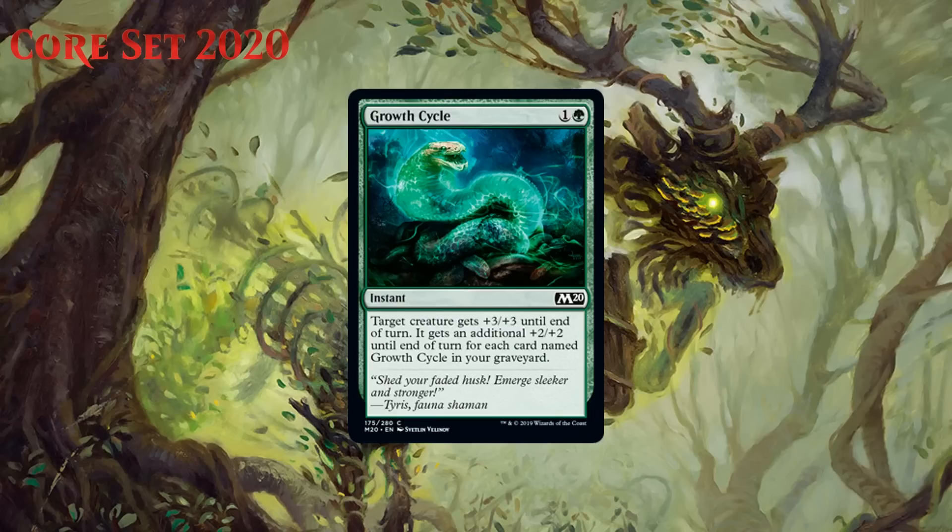Next up we have Growth Cycle, which for one generic and a green is a common instant. It says target creature gets +3/+3 until end of turn, and it gets an additional +2/+2 for each card named Growth Cycle in your graveyard. This is the final card in the Collect-Em-All cycle at common. Two mana for +3/+3 is already kind of a decent trick, but pumping your creature even more if you have Growth Cycles in your graveyard is cool. The awkward thing is that most of the time you don't want to be running too many tricks. I know I'm going to find myself losing to an opponent who casts one with three others in their graveyard for an extra nine damage, but I mostly think this is just a decent trick — it seems a little dangerous to go all in on the extra effect since tricks are inherently risky and situational. I'm giving it a C-.